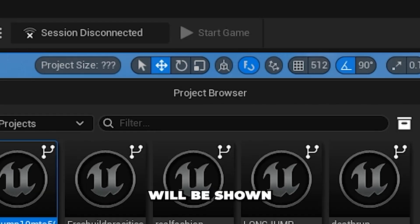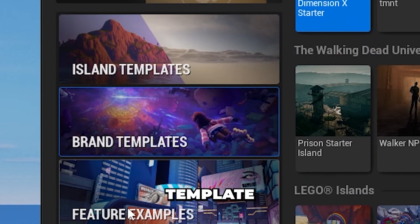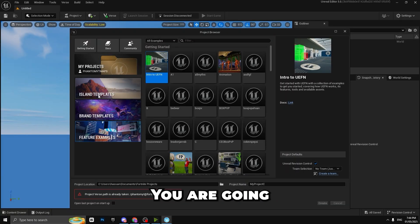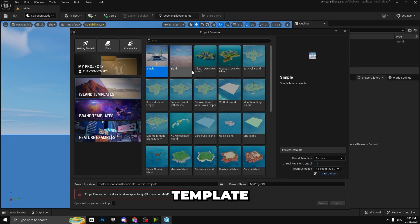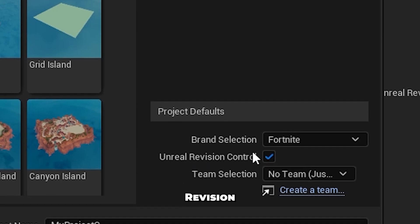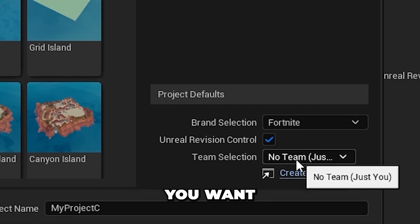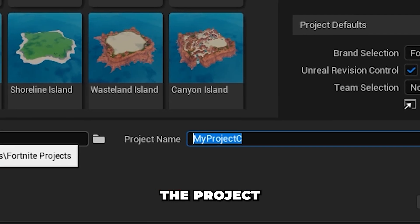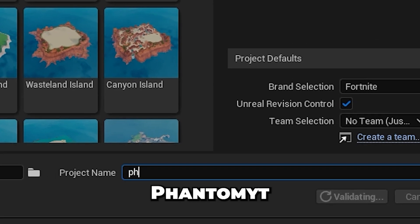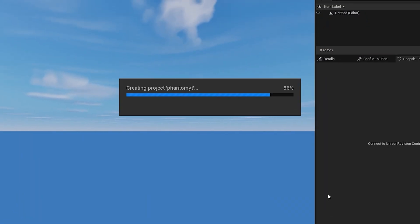Once you are in Unreal Editor for Fortnite, the project browser will be shown where you are told about your project island template, brand template, and feature examples. Go to Island Templates and select Blank. Make sure brand selection is Fortnite, revision control is on, set your team selection, put your project name — I'm going to put it as PhantomYT — then press Create.